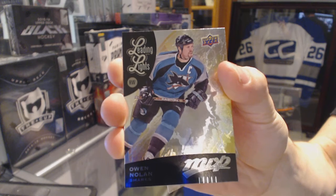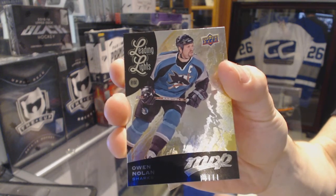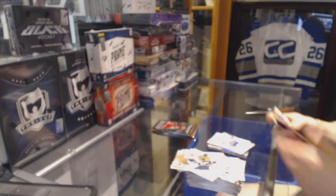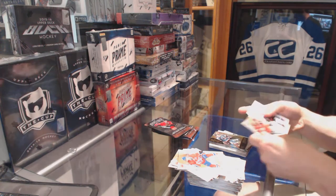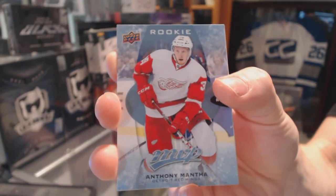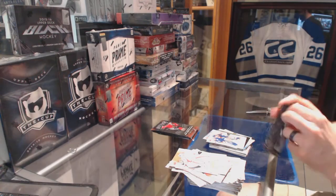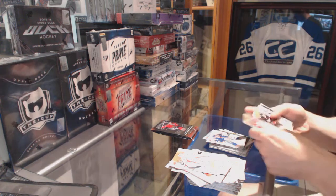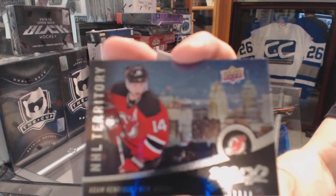Man, I was absolutely shocked that one didn't go — Owen Nolan. Rookie Anthony Mantha, and a Silver Frong Gielsen, Puzzle of Tyler Foley, and an NHL Territory Adam Henry.